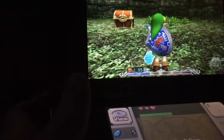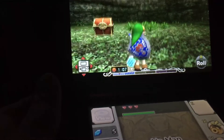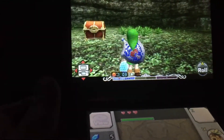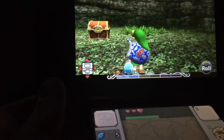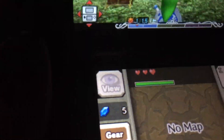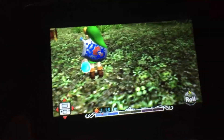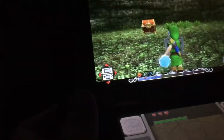Now that I have the bottle in Link's hand, I'm going to perform a glitch called mask storage: L-target, backflip, press the button the mask is assigned to — in this case X — and then shield. So: backflip, mask, shield.